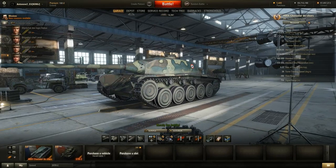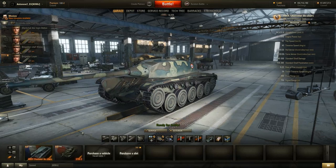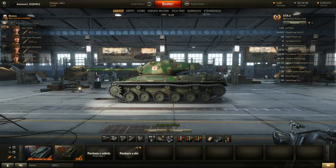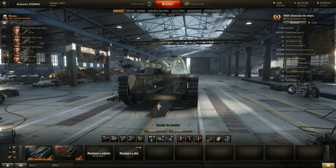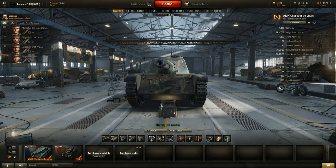Hi mates and welcome back to my World of Tanks channel. I'm Antonov2 and today we're on the patch 9.6 test server. There have been some very exciting changes — specifically they added two new tier 8 premium tanks: the STA2, a Japanese tank, and the AMX Chasseurs de Chars, or CDC, which is a French tank.